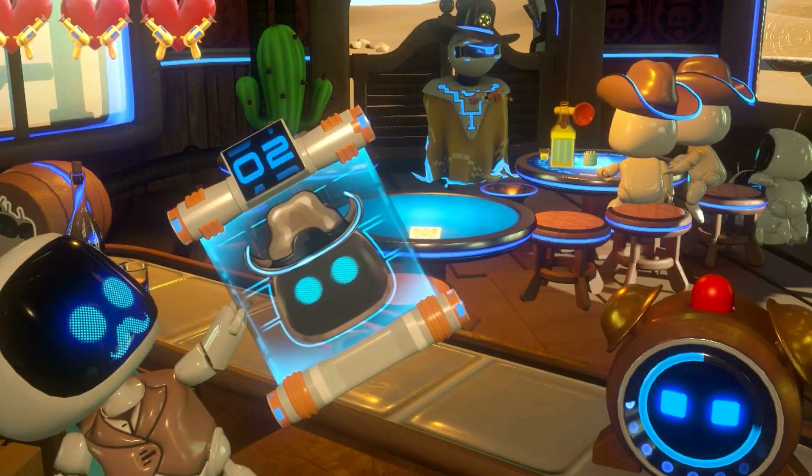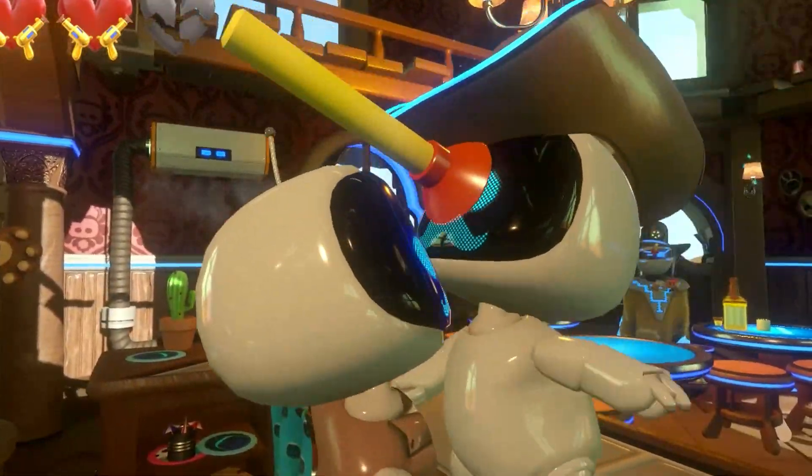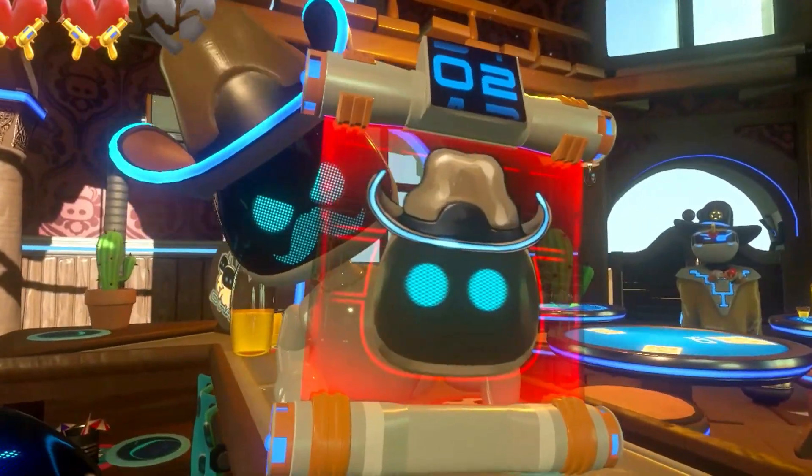Wanted and Ghost House are the two games where you need people watching your social screen to play. It's a bit of fun while other people are around and to show your family.